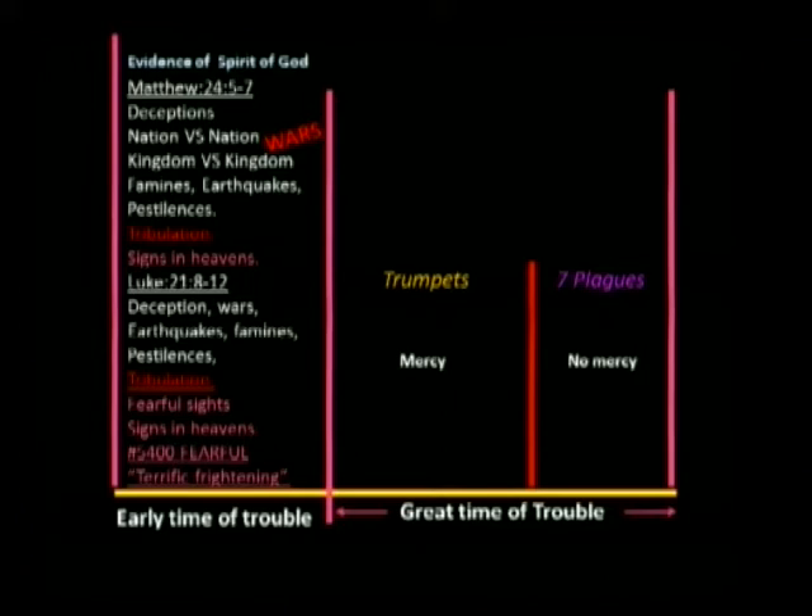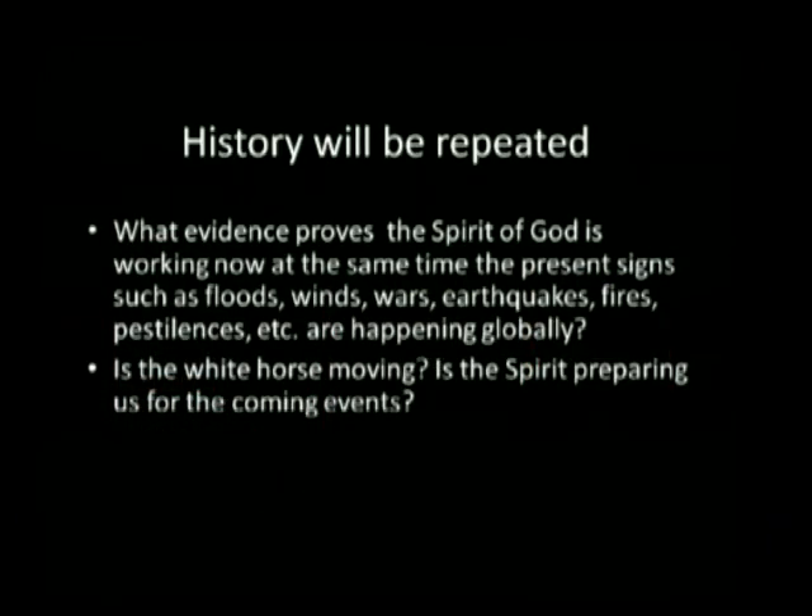History will be repeated, as Ellen White said so many times. What evidence proves the spirit of God is working now at the same time the present signs such as floods, winds, wars, earthquakes, fires, pestilence, etc., are happening globally? Is the white horse moving? Is the spirit preparing us for coming events? Will he prepare billions of people? Will he find 144,000 — a relatively small group, even if symbolic — still small by comparison?